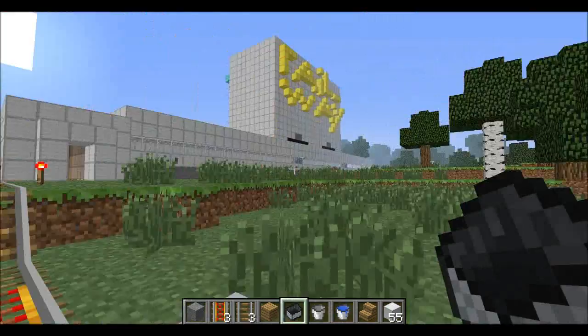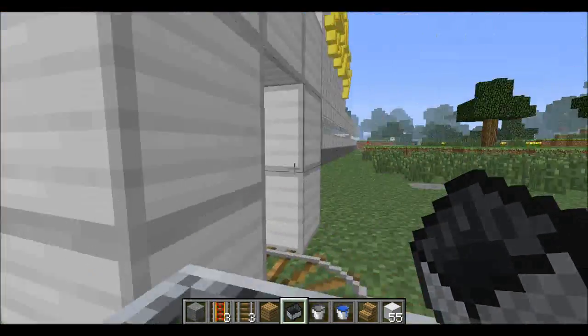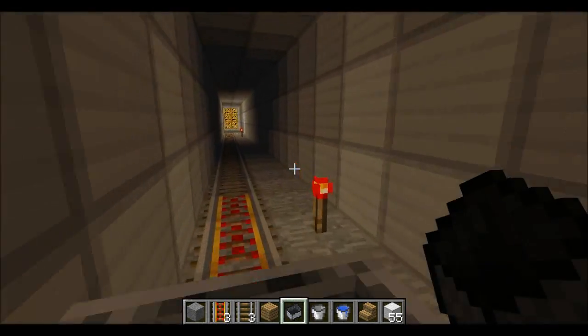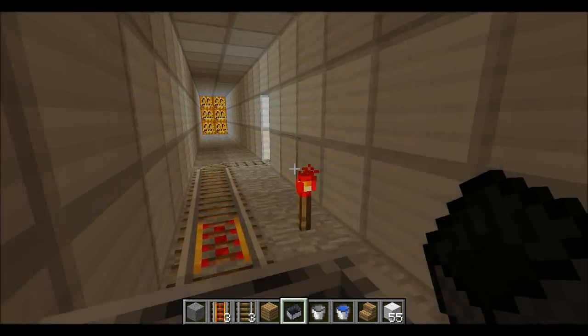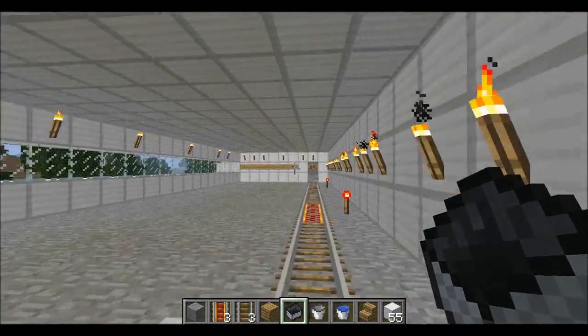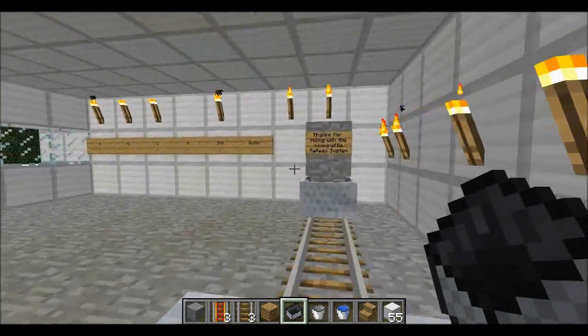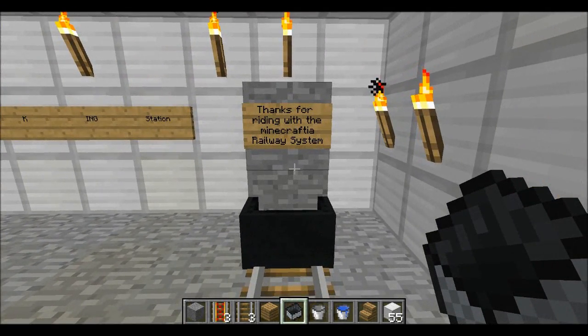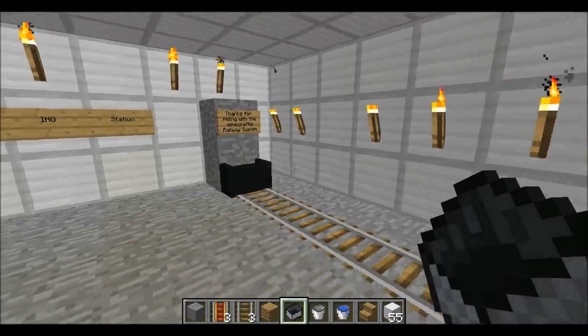As you can see, that's the railway station — big railway station. And ultimately on the server we're going to have a bunch of different villages and whatnot. As you can see, this is a docking station. Thanks for riding with the Minecraftia railway system.